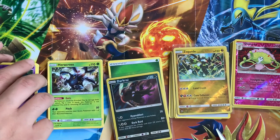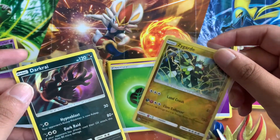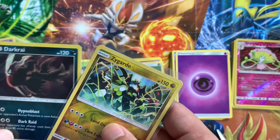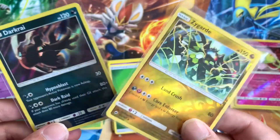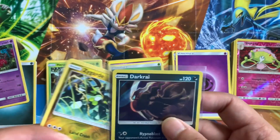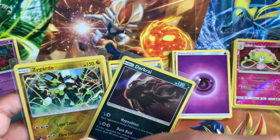So there you have it, folks — we opened five packs of Burning Shadows. We got some nice hits with this Darkrai and this Zygarde. I'd say it was a pretty decent haul. I'm actually thinking of doing larger hauls like I did in my last video — I opened ten packs in one sitting, and obviously it does increase your likelihood of successes. Let me know what you think: do you like seeing smaller pack openings of three or five at a time, or when I go nuts and open up ten? Be sure to leave it down in the comments. If you liked this video, smash that like button, subscribe if you haven't, and I'll see you guys in the next video.